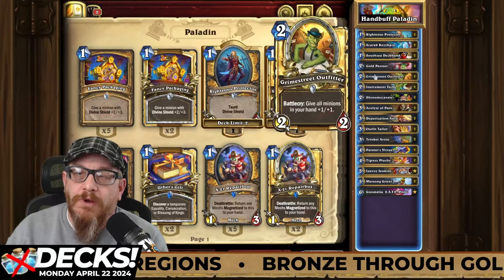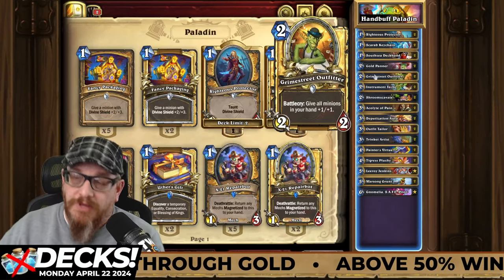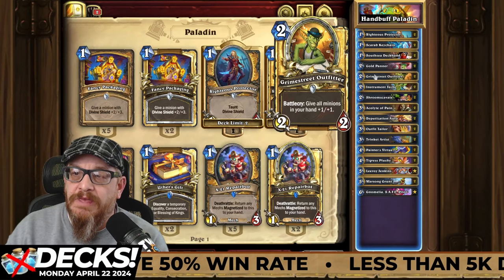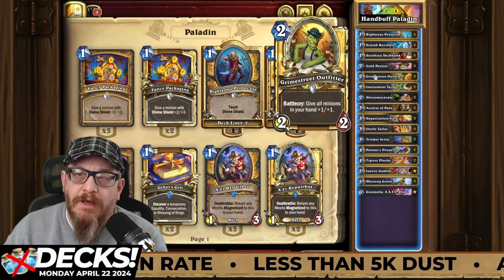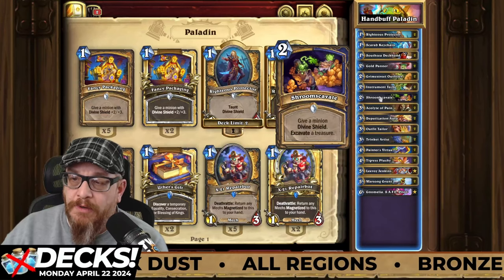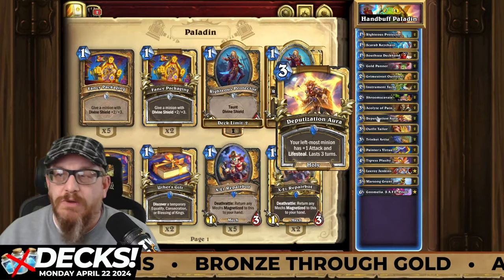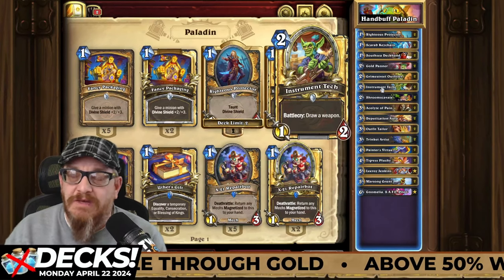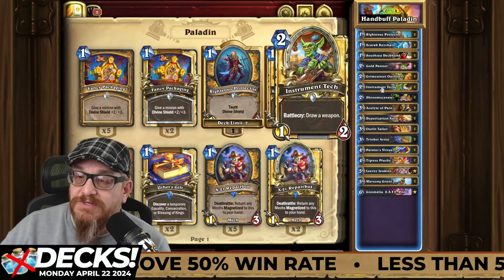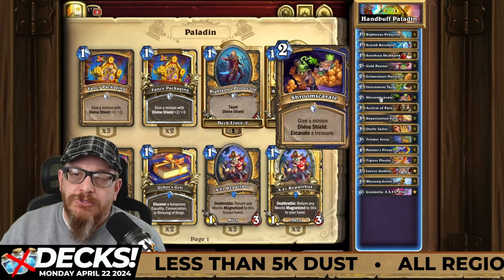What I would try to do is hold onto Grime Street Outfitter if I could find one. If you don't have one in the mulligan, you should be fine — just look for those lower-cost minions. Absolutely look for Shroomskivate; I think this one's important. I also like to look at Deputization Aura for when I need it. There's a bunch of things you can mulligan for. Instrument Tech is also great — it allows you to draw that weapon as you need it: one mana, one-two, draw a weapon. Shroomskivate is important — it used to be much better with windfury, but give a minion divine shield and excavate a treasure.